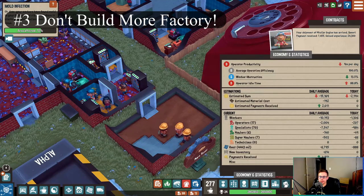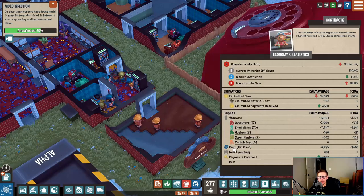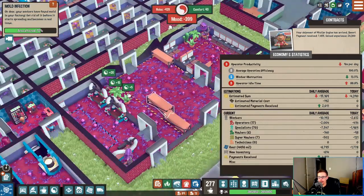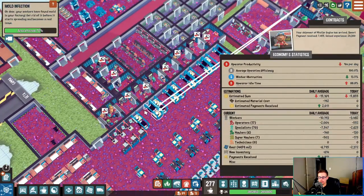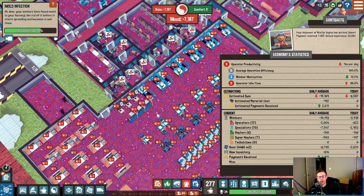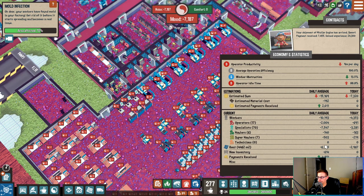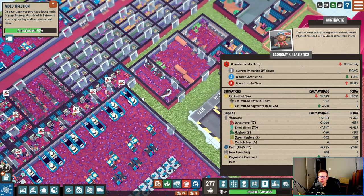Tip number three: rent. Every square meter of factory you build increases the amount of rent you owe every single day. So keep your factories as small as possible to keep them as efficient as possible. Having a giant factory floor like this is very, very expensive — I pay about $6,800 per day on rent. So don't build more factory unless you know what you're going to do with it.